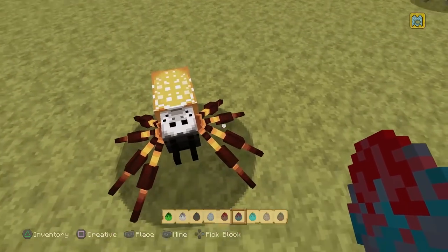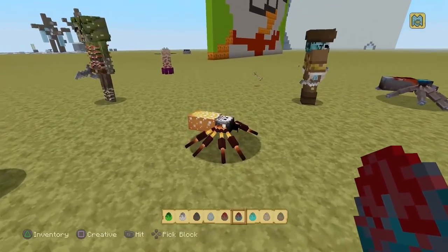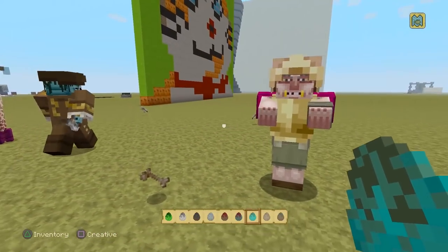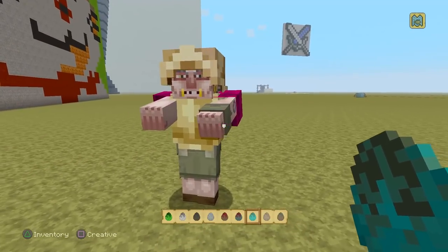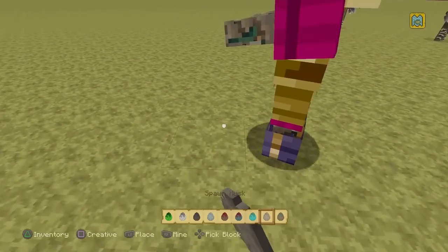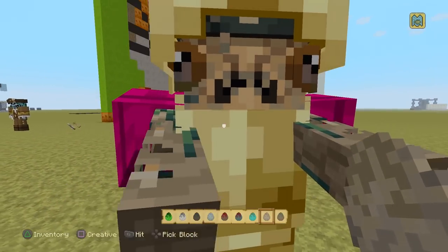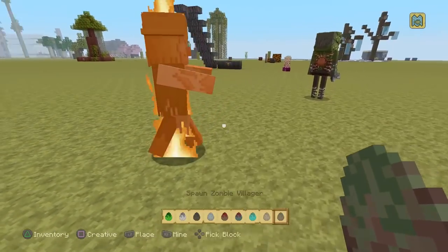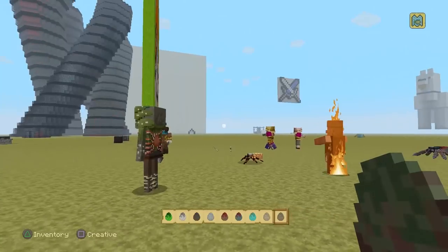Then we've got the cave spider, which is a tiny super poisonous-looking version — fitting, because the cave spider is poisonous in Minecraft, and the default texture doesn't look very poisonous, but this one does. Next up is the zombie, which is just a dude that's come back from the dead wearing some armor, with a full-on villager look. The husk is similar but much beefier, bigger, and with much scarier arms. And the zombie villager looks like a real villager from this texture pack, which we'll get into later. That's the first nine mobs.